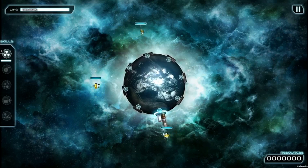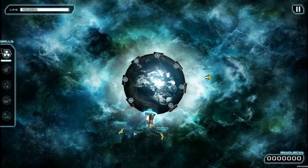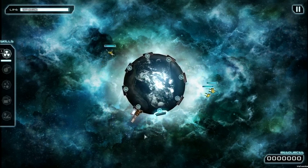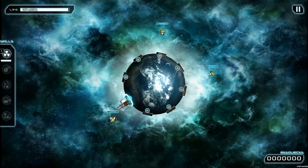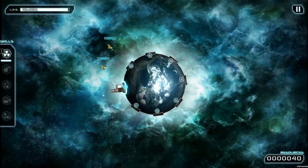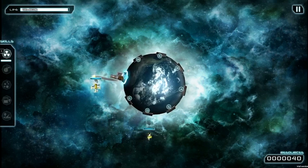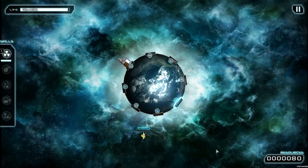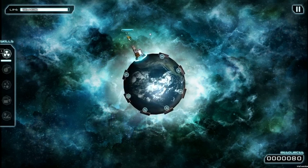How does shooting work in this game? It's very simple. You can use your mouse to aim, and wherever you're pointing, if you press the hotkey of your selected tower — in my case it's the missile one — you're going to shoot and kill an enemy, hopefully, if you aim correctly. By killing enemies, you get resources, and by using these resources, you can build additional towers and increase your firepower.